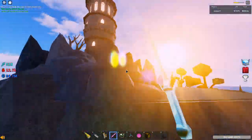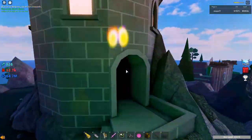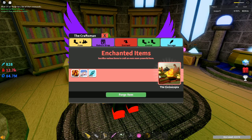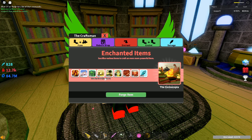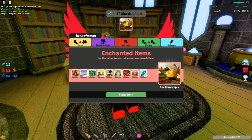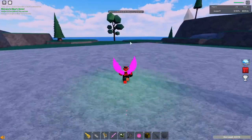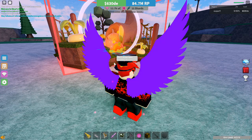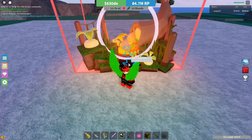Hello everyone! Today we're gonna get one of the new enchanted items — it's probably the easiest to craft since I got it straight away. I'm gonna lose all my cheese — let's go forge. Spooky noise time. Okay, let's see what it's called: the Cornutopia. Let's hear the sound... no sound. Oh, it's food.